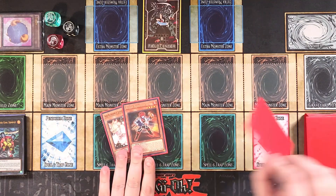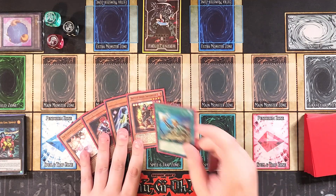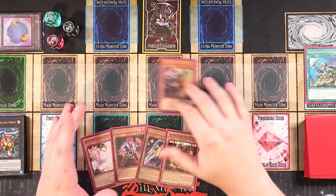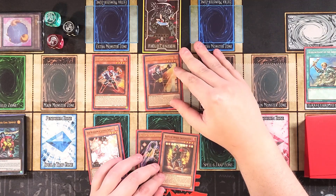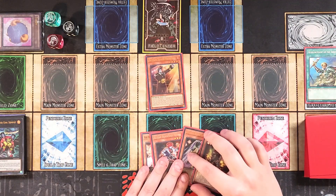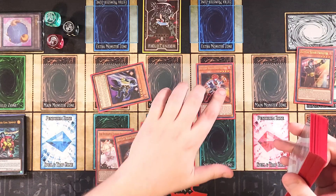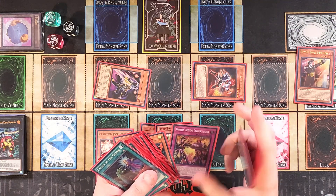Test Hand 2: We draw Ash Blossom, Chief Second, Uppercutter, and ROTA. If you open these two you're still in a fine position. We activate ROTA and search Promoter. You can Normal Summon Promoter directly, or Normal Summon Chief Second first since it provides an additional Normal Summon, then Summon Promoter off that to guarantee a monster on your side of the field. We use Promoter's ability and Special Summon Chief Second and Uppercutter from the deck.